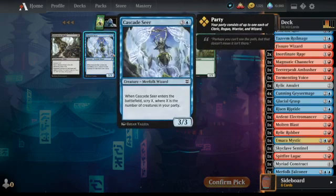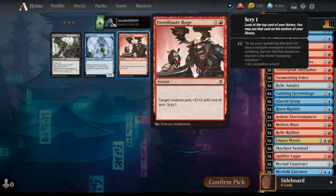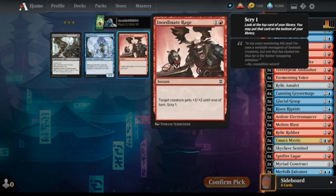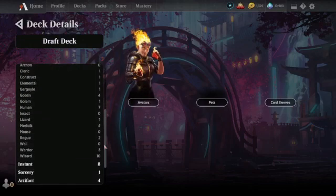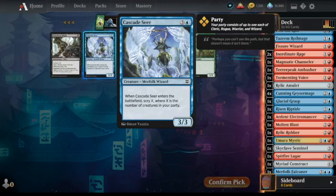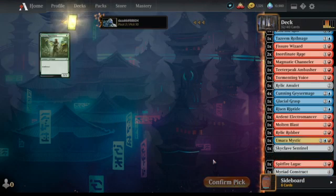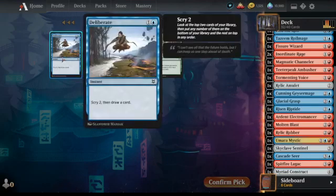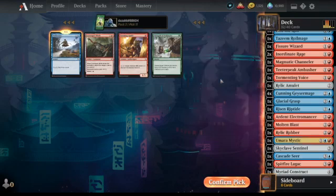Party-based Inordinate Rage — helps me trade up as well. We get this guy — yeah, it's another party payoff. How many instants and sorceries have we got? Eight instants, one sorcery. Let's go for the wizard. Another rogue or another instant. Relic Amulet is the build-around card here, so I'll go for Deliberate.